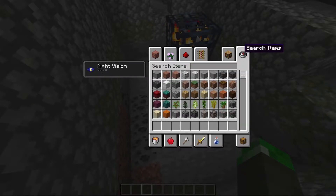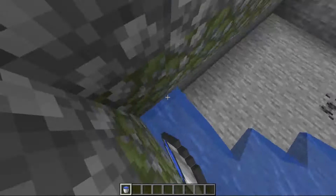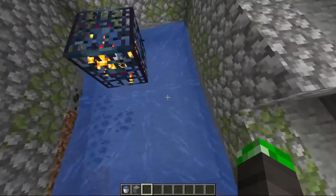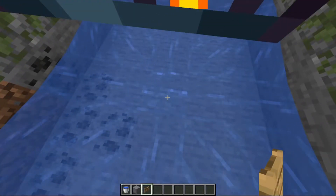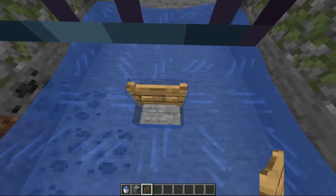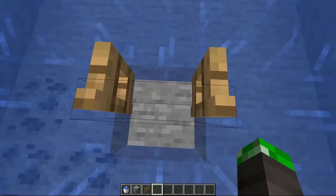You just want to do that and then you need to get some water buckets — you only need four. Just place them at the corners of the dungeon. Now we have this whirlpool thing going to the center, and you can see there's like an infinite water source forming. We don't want that, so just place a fence gate underneath there and open it so you can still go through it but the water doesn't flow there.